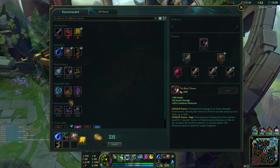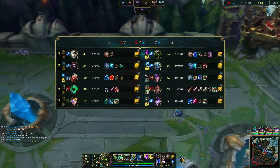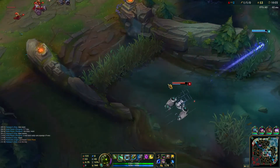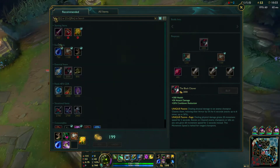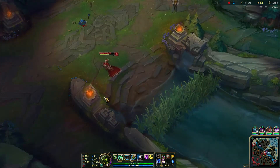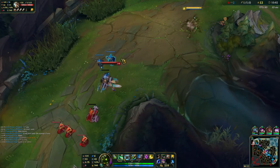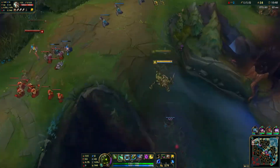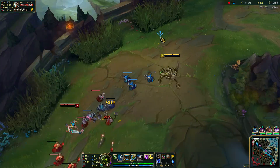We're going to go for the Black Cleaver because I like some CDR. Probably not going Frozen Heart this game. Maybe I'll go a Riven-ish build but with some mana thrown in. She has no Ignite — I do know that. Her Flash is up. My ultimate is probably up; her ultimate doesn't shorten the cooldown on mine so I've got to be careful. She's running 10% CDR. The wave is pushing towards me so I can kind of chill in the back and poke her down.